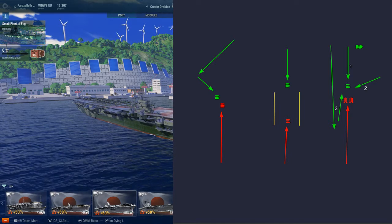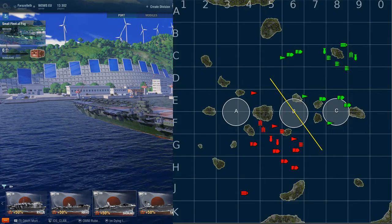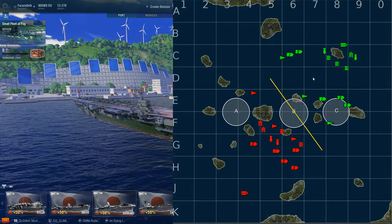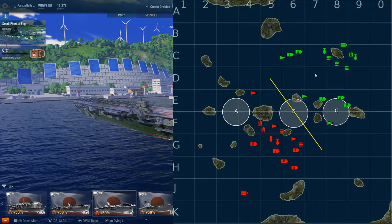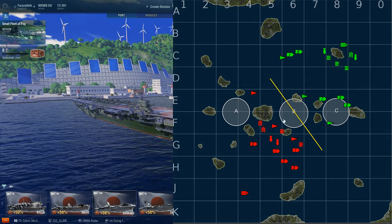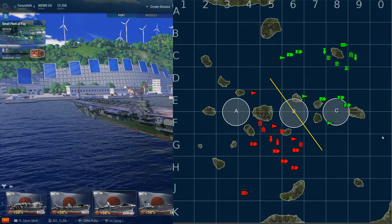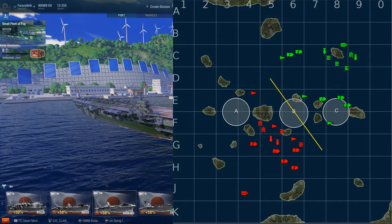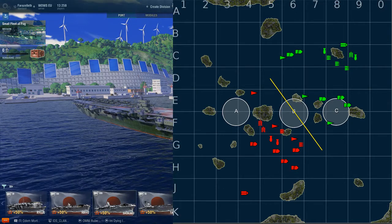Now let's look at a typical clan battle scenario. On the map Trident — a nine versus nine — the ships are in theoretical starting positions. The north green group has gone for Charlie cap, the south red group has gone for Alpha, and they're fighting over Bravo. The yellow line shows the anti-air no-fly zone — neither carrier will cross into the enemy's side. The red carrier has gone 2-2-2 and the green carrier has gone 3-1-2, so there's a difference of one extra fighter versus one torpedo bomber.